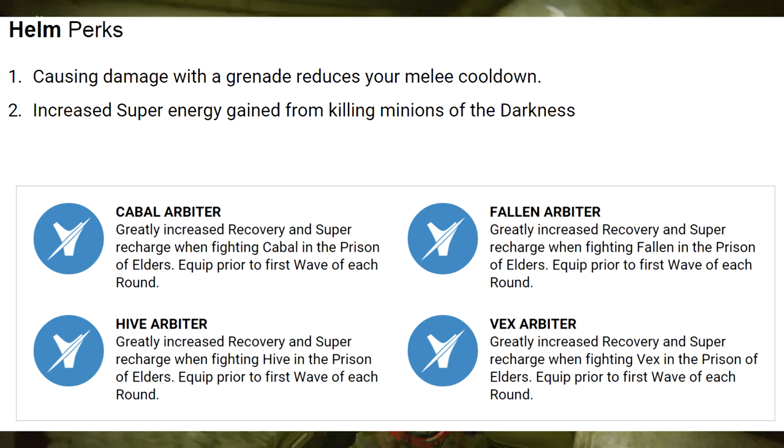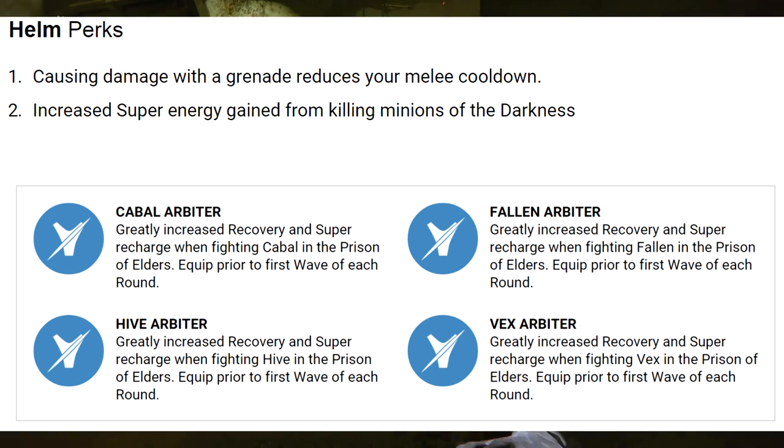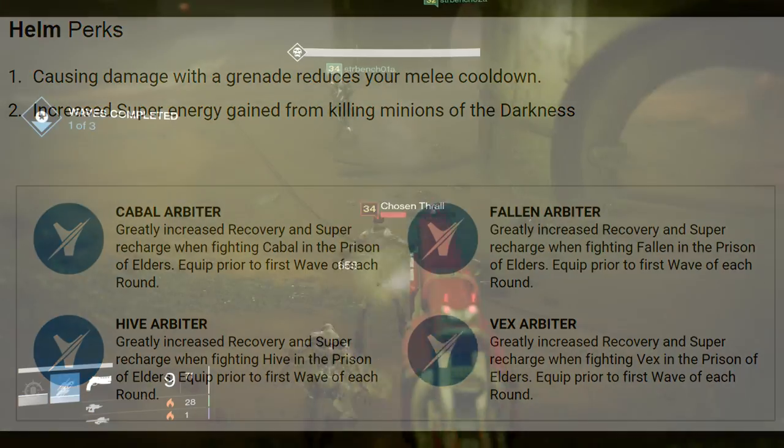Starting with the helmets: the first-tier perk causes damage with a grenade to reduce your melee cooldown, and the second tier gives increased super energy gained from killing minions of the darkness. The third-tier perks are the Arbiter set, randomly selected when you buy it, and they apply greatly increased recovery and super recharge when fighting a certain enemy in the Prison of Elders.